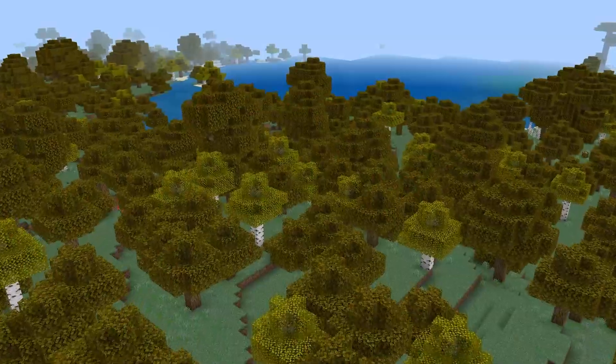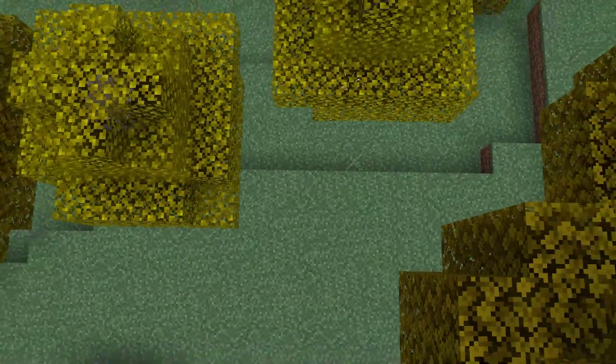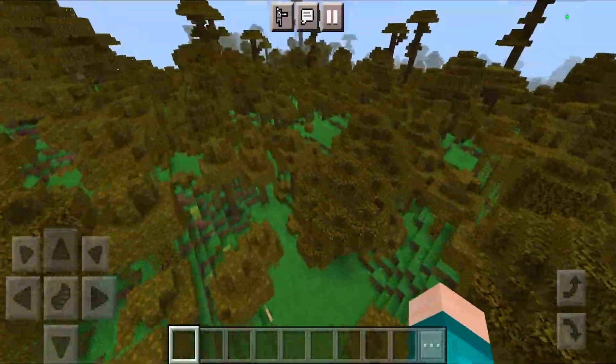We are currently in the early autumn season, and you'll immediately notice that they change the color of all the leaves, and also the grass is made to be slightly more vibrant.